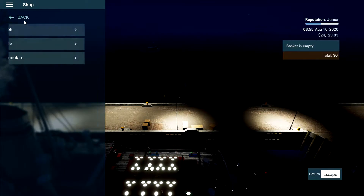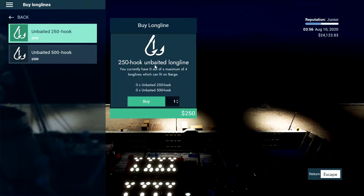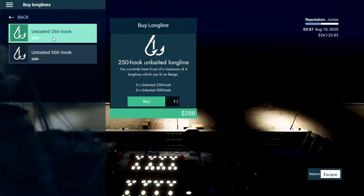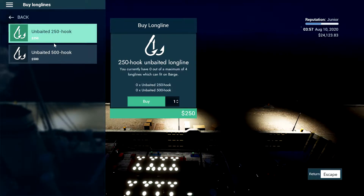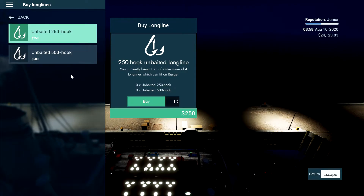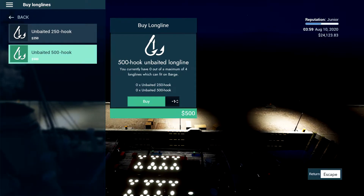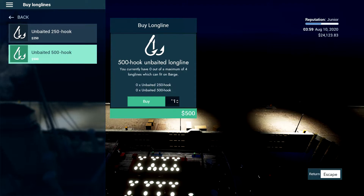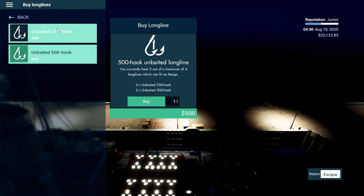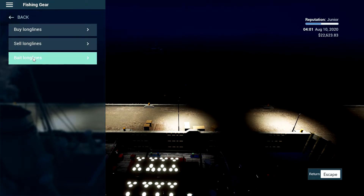This boat — where is the fishing gear? You can only have four long lines, which are either 250-hook lines at 25 meters or a 50-meter long one. So you can have two of the shorter ones set out, or one longer one. I'll just get two of each, so I have max lines on this boat. Now I need to bait them.